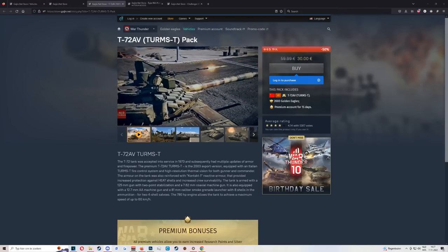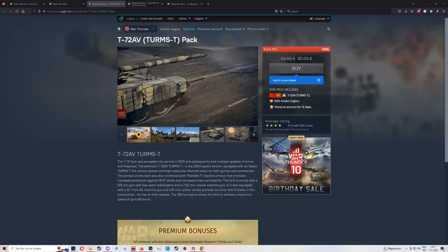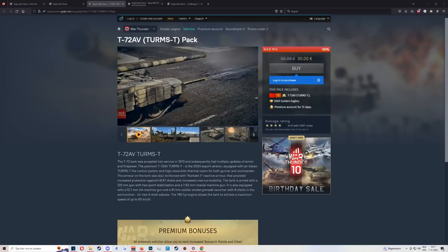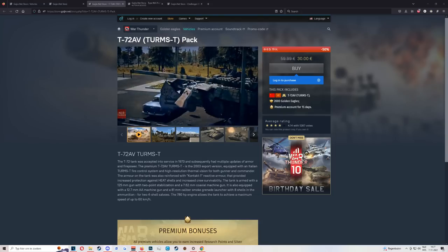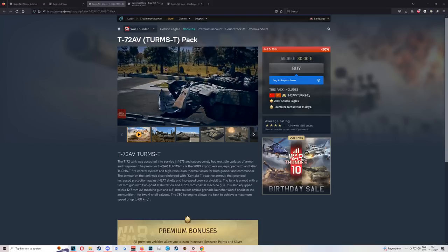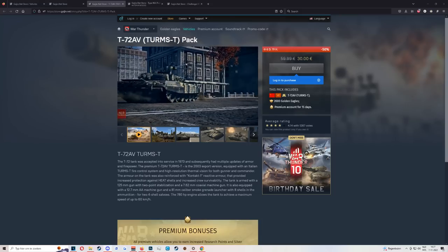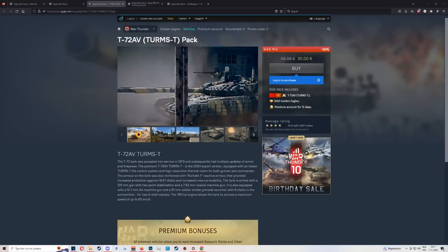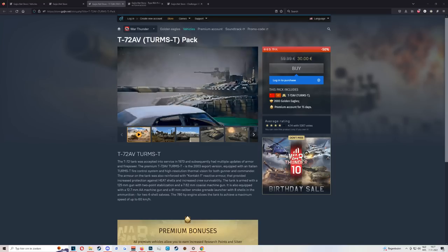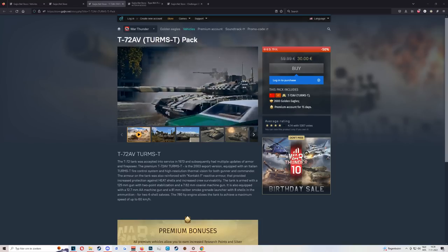Next up, the T-72 AV Turms. Great gun, good thermals, good armor, favorable BR — all around a very solid premium. But it has the same issues as other T-72s: armor is only good at the front, the reverse speed is absolutely dogshit, and so is the gun depression. He recommends the T-55 AM1 because it's much easier to play at that BR. If you get shot in the side or lower plate, the ammo will cook off. It's a good vehicle, but if you're a beginner, get the T-55 instead.